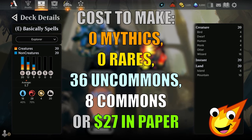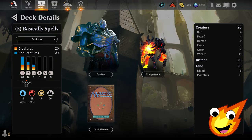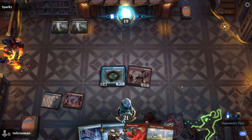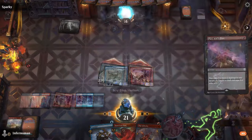Our Izzet Spells deck today is looking at an average mana curve of about 1.7. That means we are rocking blue and red, and we're looking at a nice clean slate of only 20 creatures, 20 instants, and 20 lands. As the name implies, we're mostly a Spellslinger deck — we just need to get a couple of creatures on the battlefield, save up a bunch of spells, cast them off to pump our creatures, and swing for a massive attack to get to victory.